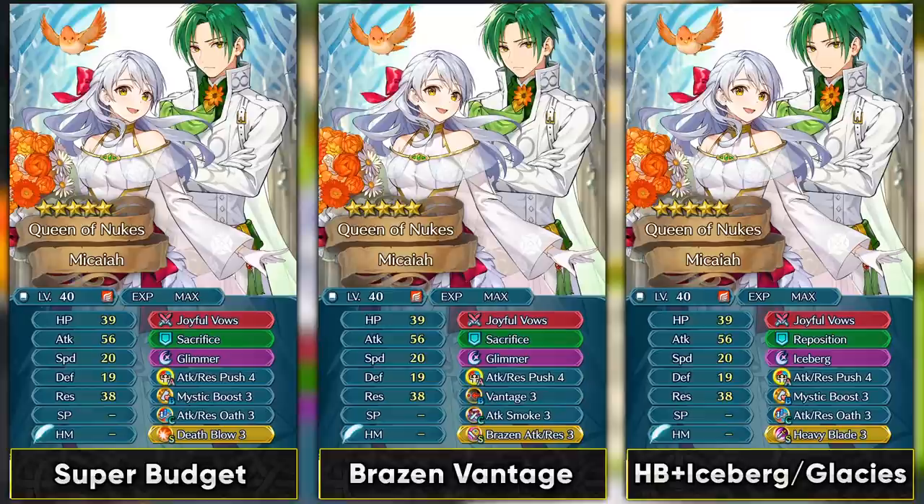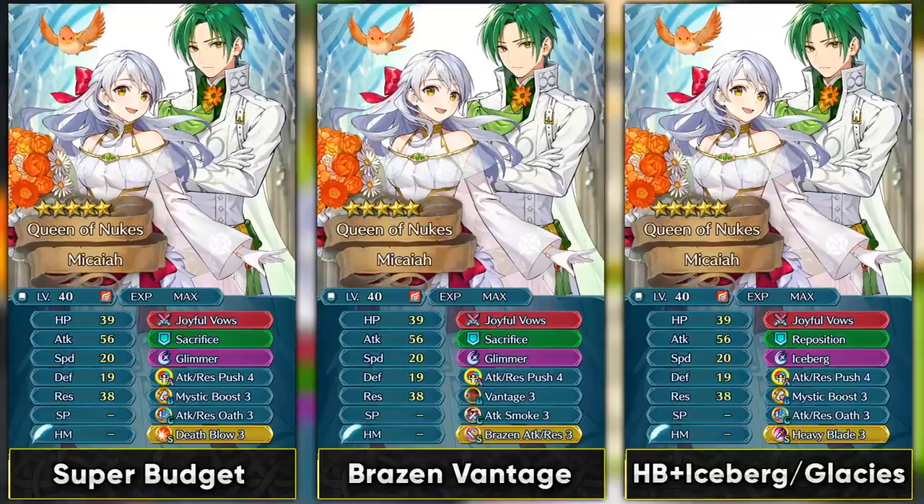Her first build is a super budget build. She already has a pretty good base kit — really synergetic because the Prf skill damage is recovered by Mystic Boost, which is also nice for dealing with dragons. You could run Glimmer with Death Blow and Reposition or Drawback as the assist skill. The second build uses Vantage — because of the Prf skill she can reach Vantage range in two combats and can also enter Brazen range, or use Sacrifice to get there. She can function as a Vantage sweeper, and her duo skill Dominance lets her do even more damage.